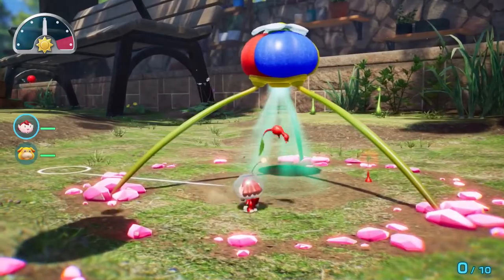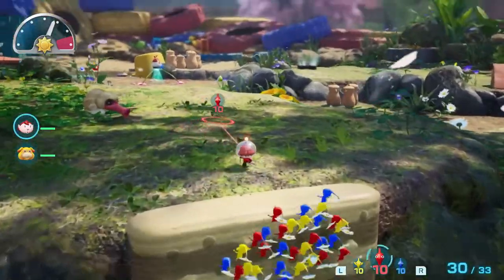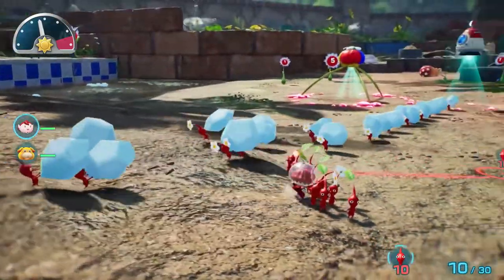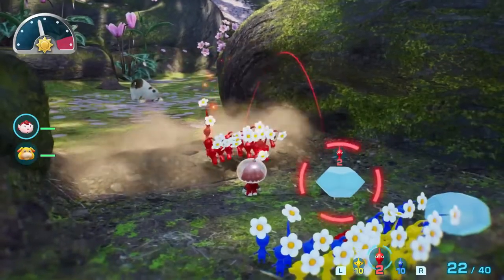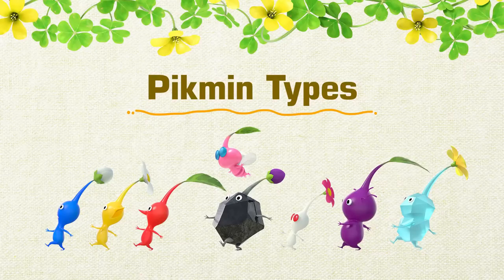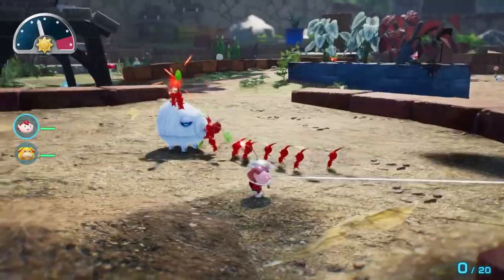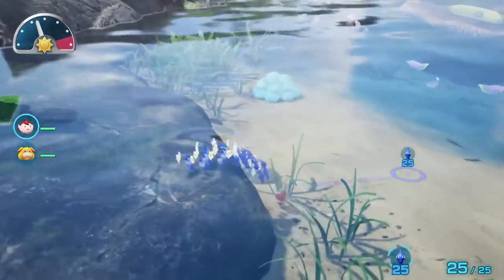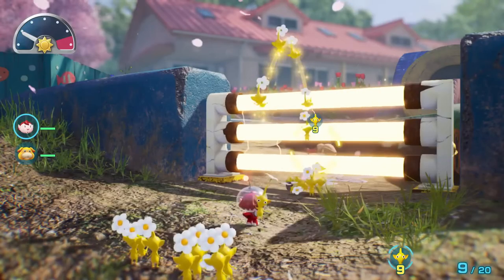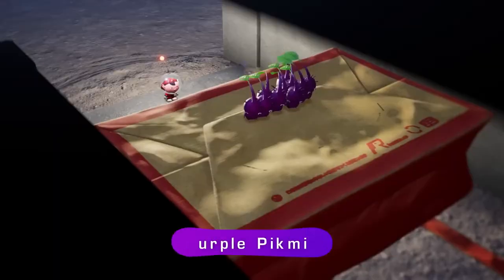After they're plucked, Pikmin are ready for action. Blow your whistle to gather Pikmin and have them follow you. Throw them and they'll start working for you. Pikmin come in several different types. Red Pikmin are resistant to fire. Blue Pikmin love water. And Yellow Pikmin aren't shocked by electricity. Other types of Pikmin also reside on this planet. Use their strengths to help you on your expedition.